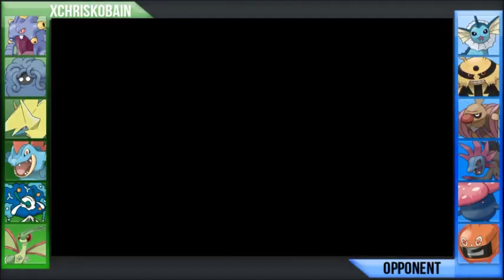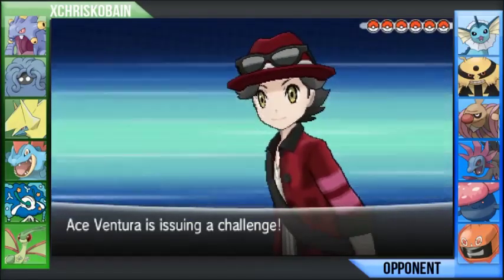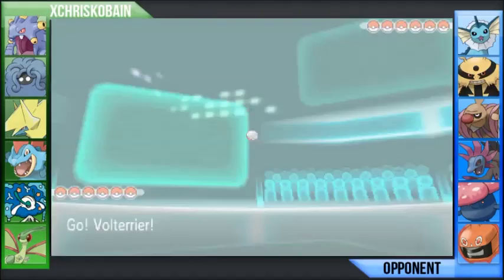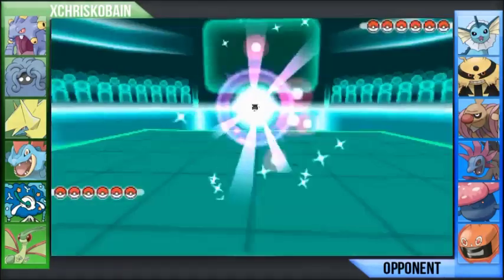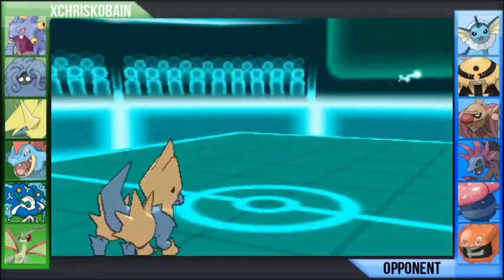The thing about this guy's team is that he is not using any Ground-type Pokemon, as you guys can see. So that means the easiest lead for me is always going to be Manectric, which is always a great lead. Manectric has the ability to fire off some Intimidates on any physical attackers, as well as Volt Switch out with his good speed if I don't like the matchup.